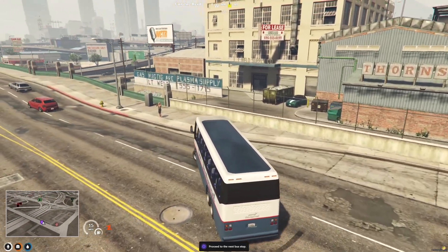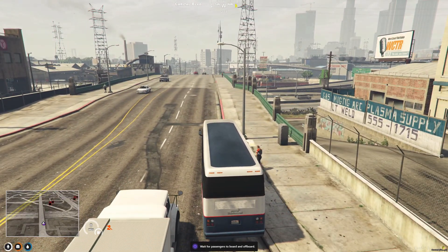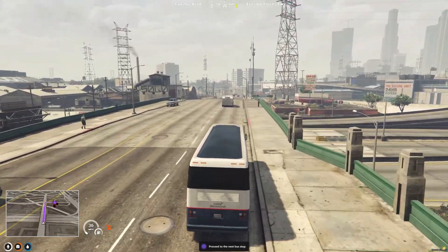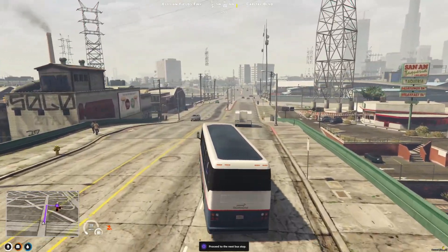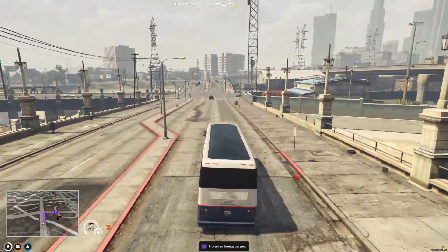Let's pick up our first passenger. We're going to wait for the passenger to get on the bus, then wait for the door to close and drive off to the next stop. This is a full bus route. As you saw, there was a ton of bus routes as well, and I think in the config settings you may be able to make your own bus routes.